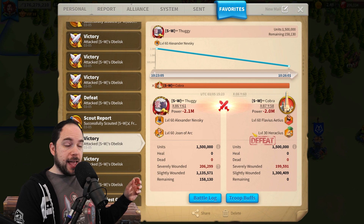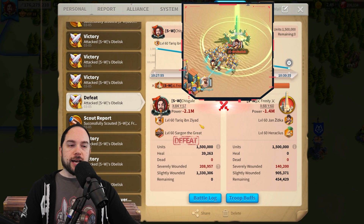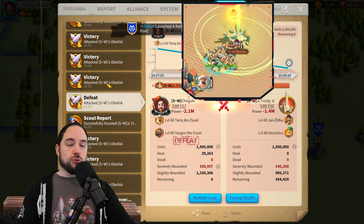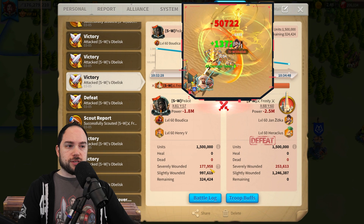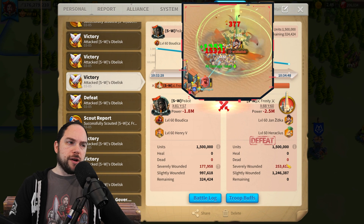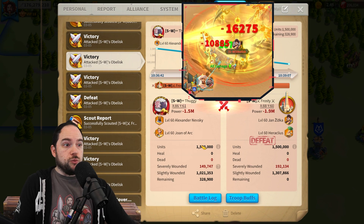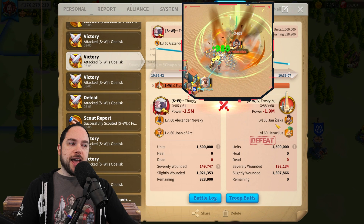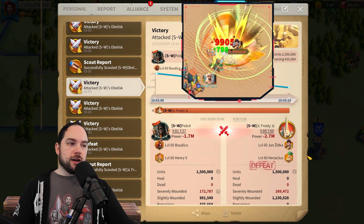Moving on to Janziska with Hera: this combo decimated Tarek Ibn Ziyad with Sargon — 209,000 to 140,000, a brutal outcome and great result for Janziska. We rallied Archers into the Cavalry, and shockingly Archers clap cheeks: 177,000 to 253,000 — kind of a weird outcome, I wasn't expecting Cavalry to lose like that. Then Cavalry on Cavalry: Alexander Nevsky with Joan of Arc did really well, 150,000 to 192,000. Janziska with Hera can get rid of mixed troops but is weak to some rallies. Boudicca-Henry again against Janziska-Hera got 172,000 to 269,000 — a consistently bad outcome for the Janziska garrison.